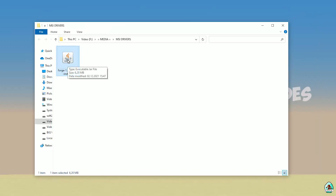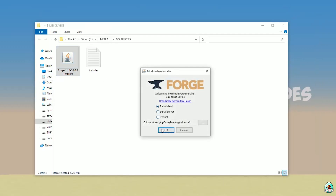Use the Installer version with the JAR file. Double-check the right version: if you install for Minecraft 1.18, download 4G for Minecraft 1.18; if for Minecraft 1.18.2, choose 4G 1.18.2, and so on. Double-click and press OK.